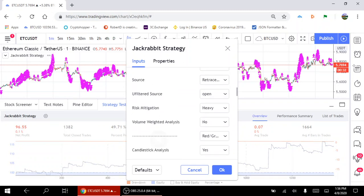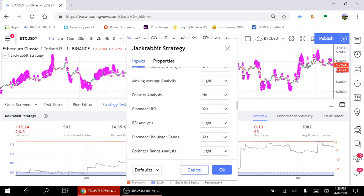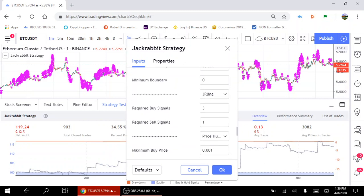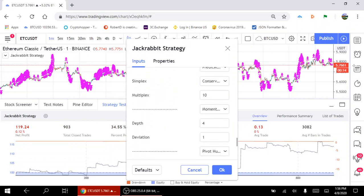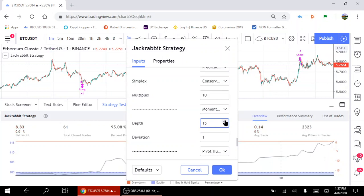Momentum is a bit of an unusual indicator — Fibonacci based — so it takes a little bit of time getting used to it. Let's set our depth to about 14. I played with this enough that I found some pretty good numbers to work with. As you increase the depth, we're starting to see profits. 95% — that is exceptional. But we're only doing 61 trades, so it's not a very fast strategy.